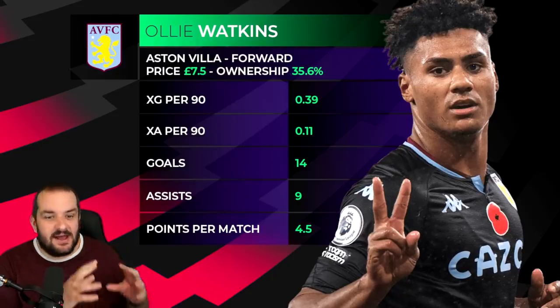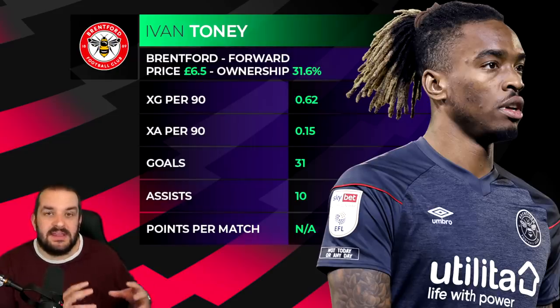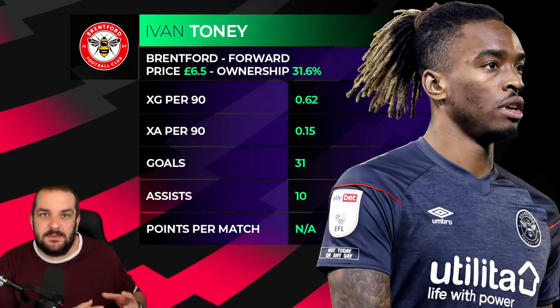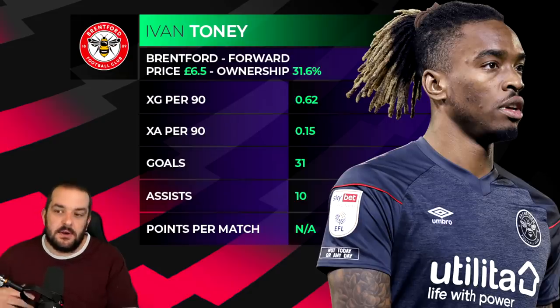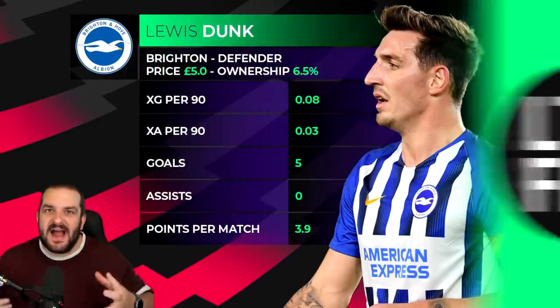For Brentford it's a pretty easy one — it has to be Toney. Looking at the squad, I don't really think any of the defenders from the promoted teams are going to provide the value that Dallas did for Leeds last year. The only other player is Mbeumo, who is quite good value in midfield, but Toney is also really good value in the forward line. Especially with players like Watkins, Wilson, and Antonio all getting price bumps this year, Toney at his price is excellent. He's also on penalties, so it has to be Toney at Brentford.